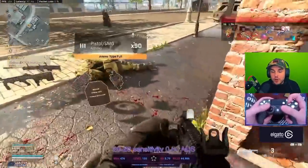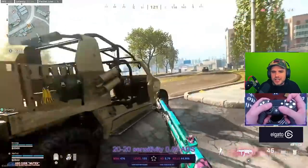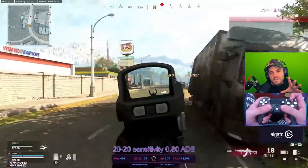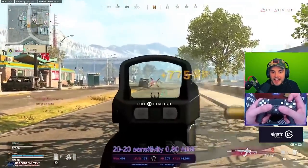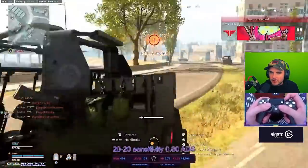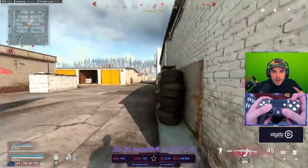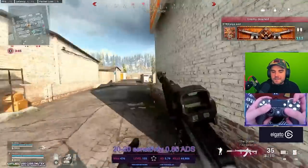If you are new to the channel, do make sure to hit that subscribe button — 70% of you watching are not subscribed. The gameplay you're watching features Mutex using the CR-56 AMAX, which is actually the fastest killing assault rifle in Warzone. It's a really interesting build because he's got the PBX holographic sight, which we don't see many people using. Mutex's links are down in the description below — go subscribe to him, go follow him.